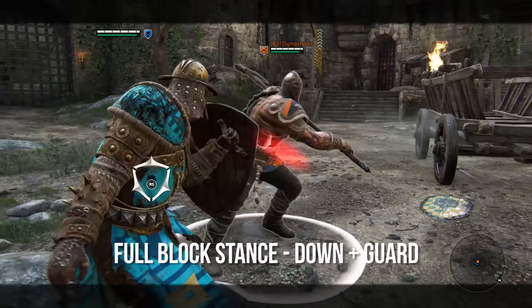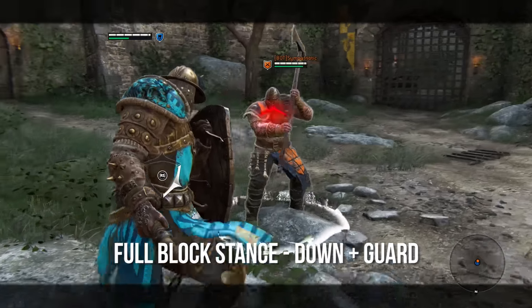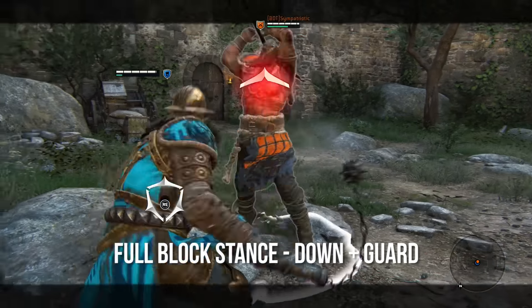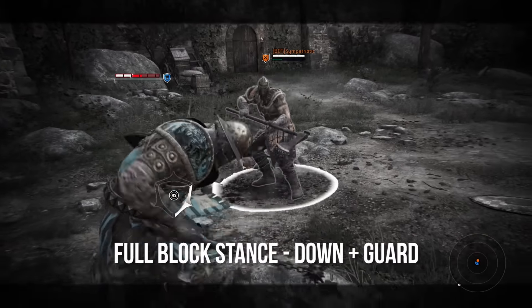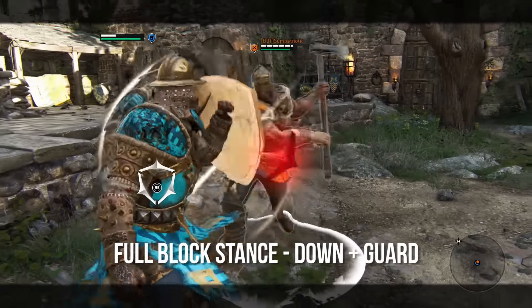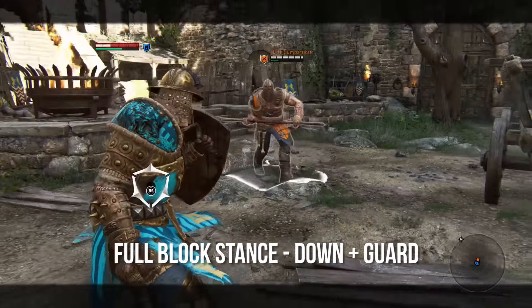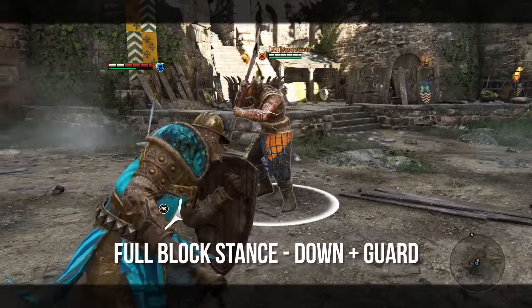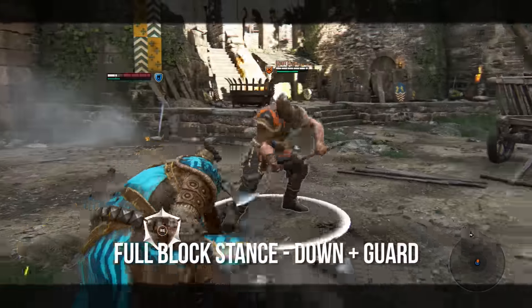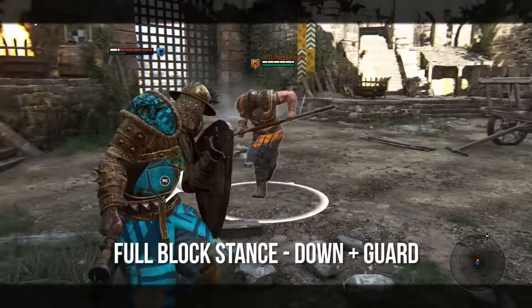Next is full block stance, which is just down on the guard. You go into that stance, hear the little voice cue, and you're going to be blocking from all directions. This is such a useful ability, but people use it incorrectly. If you're a beginner with the Conqueror, you tend to just go into full block stance and hold it down — that's not what you want to do. It's going to drain your stamina each time you get hit, and if you keep holding it you'll run out of stamina very quickly. You'll then get knocked over, which is the worst thing possible.